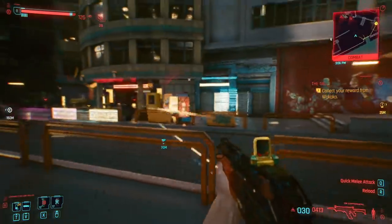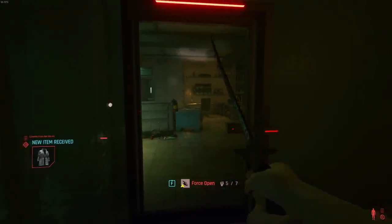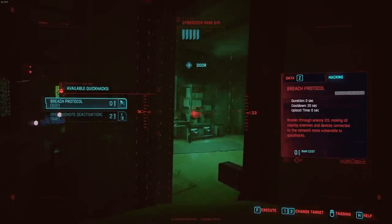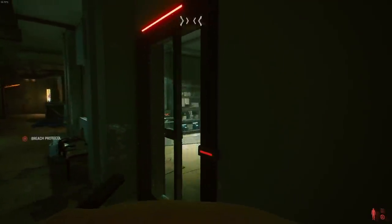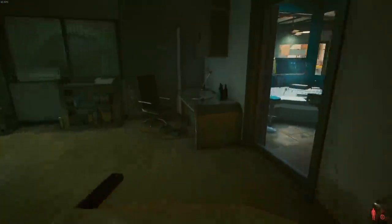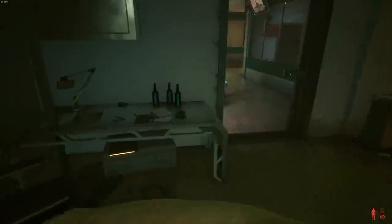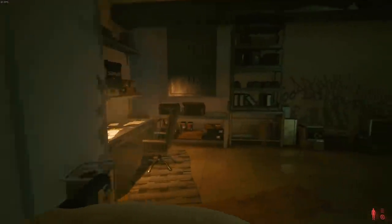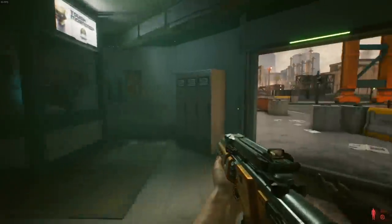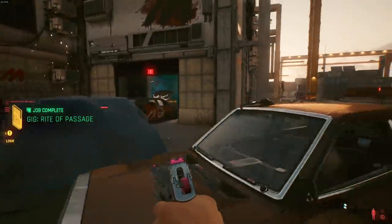If you haven't built your character yet or assigned all your points, be wary of this: in my opinion, you should have a high either Intelligence or Body stat. You either need to be strong enough to open doors or be able to hack them open. There is really good loot behind locked doors, and if you're not a good enough hacker or not strong enough, you're going to miss out on those items. Pick one and upgrade it out of the gate.